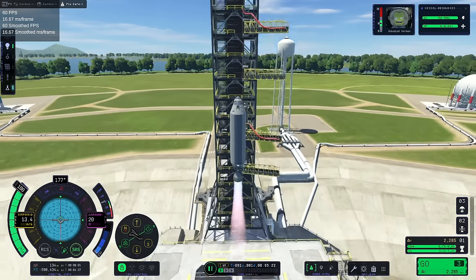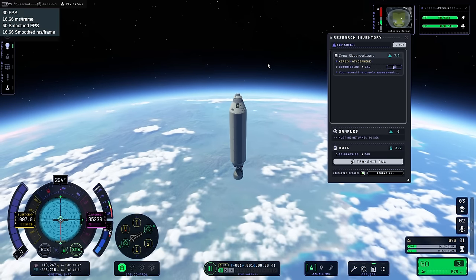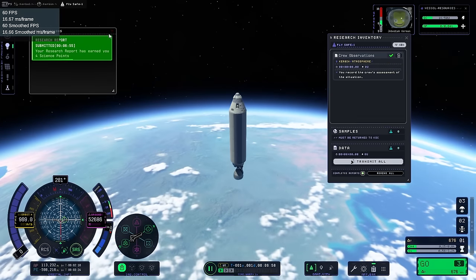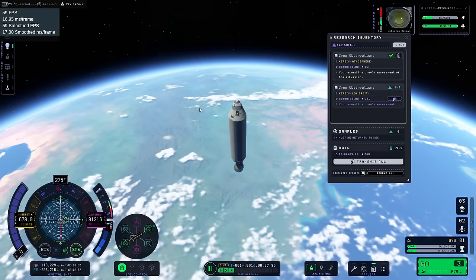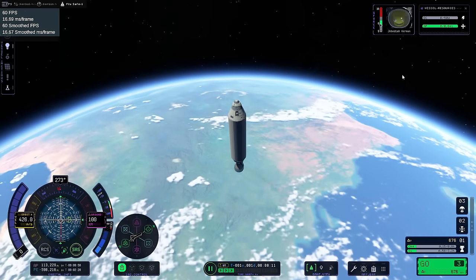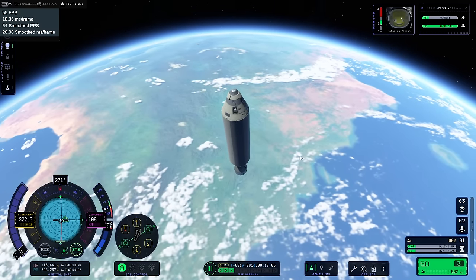Up we go again. Science has happened — Kerbin atmosphere. I forgot to cut it. Record crew assessment of the situation. Transmit all — it takes power to transmit though. I got four science points. Low orbit. We're not really in low orbit though. I can't transmit anymore — now we don't have any power, I shouldn't have done that. But we can run the engine to get power, right? Yeah. I already killed Jeb, just for reference — we've gotten that out of the way already.